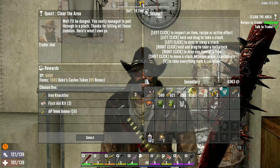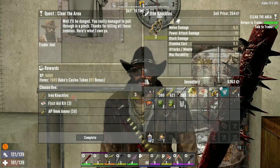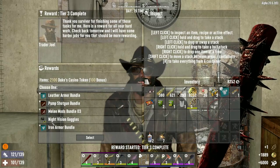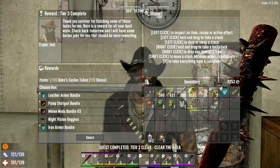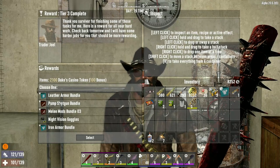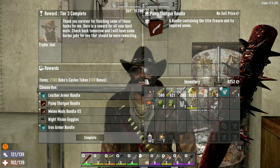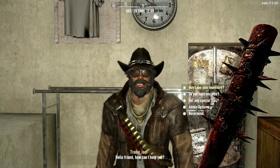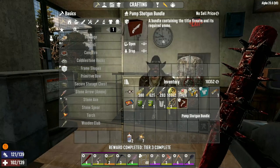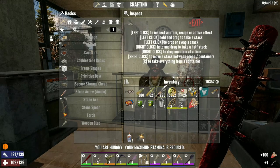Nothing good really. AP ammo, which is pretty good. Knuckles, sure. Nice little bonus. Nice little chunk of change there as well. Leather armor, pop shotgun bundle - because it might give me a full gun. I really hope it did. Yes, yes, yes! Totally fucking worth it right there!